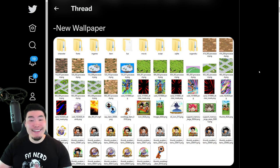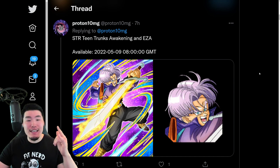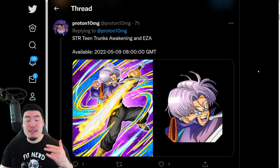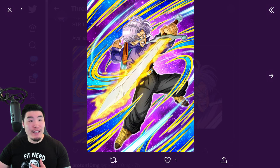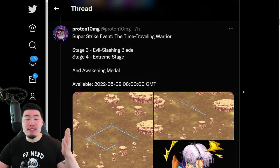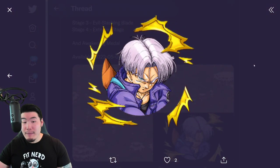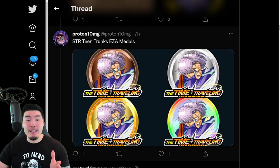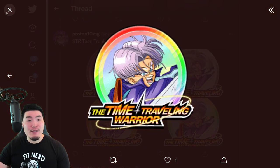Anyways, with that said, let's get into the assets, starting with the Dokkan Awakening as well as the Xtreme Z Awakening for the strike event Trunks — the free-to-play STR Trunks. As you can see, this is his Dokkan Awakening, and we also have the new stages for his strike event. There is a Dokkan Awakening medal, and finally we have the four Xtreme Z Awakening medals for the strike Trunks.